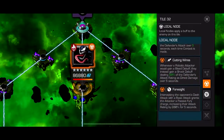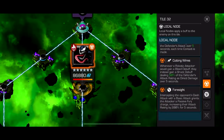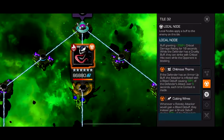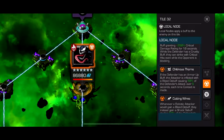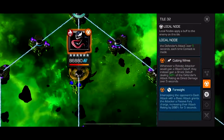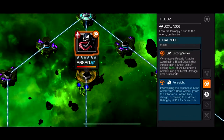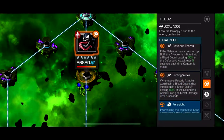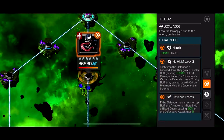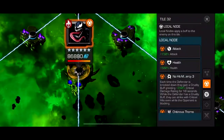The Venom boss has Chitinous Thorns, Foresight, and Cutting Wires. Whenever a robotic attacker would gain a bleed debuff from Chitinous Thorns, you gain a shock instead - but most robots are tech, so I don't even know why you'd bring a tech character in the first place. Chitinous Thorns is if they have an armor buff - the attacker gains a bleed every time you hit them. With Foresight, you do a lot of damage if you intercept. I just used Ghost and wanted him to get armor buff so I could turn them into Furies. Any strong nullify character is a good option to make sure he can never gain any buffs. Really, any character works as long as they're immune to bleed - Magneto, Morningstar, Clairvoyant - there are so many options.